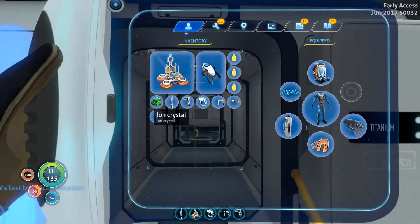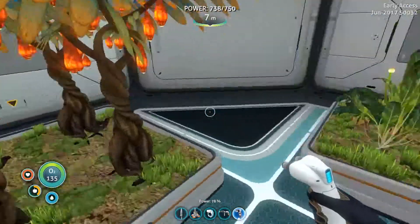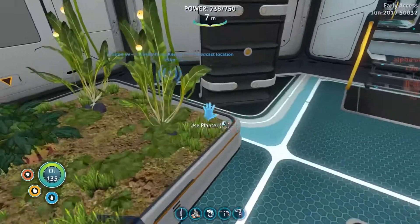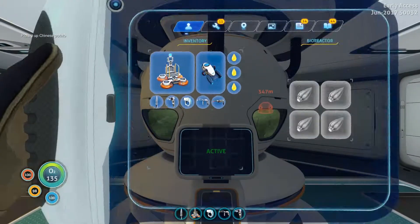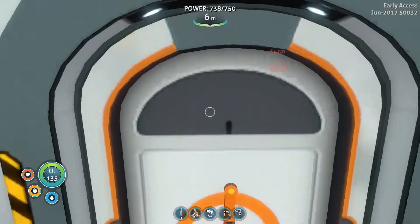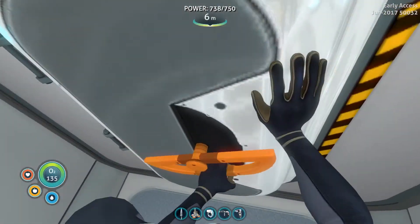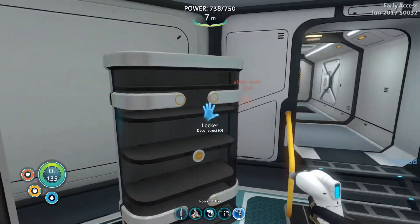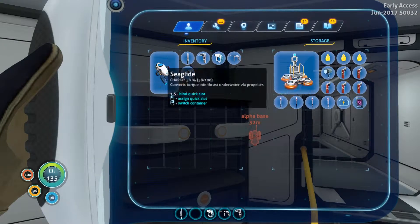Let's put that somewhere else. We have the iron crystal still — let's put that away too. Let's drink some water and eat some seeds. That's an amazing system. We don't need the vehicle bay anymore, so let's open this door. Let's store away our lubricants that we don't need anymore, and the vehicle bay can go back in here.